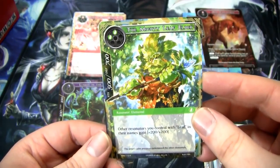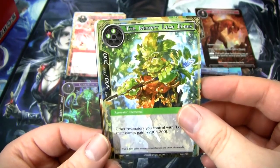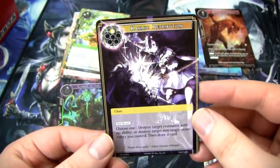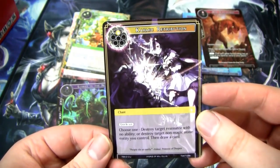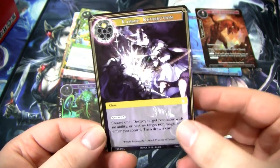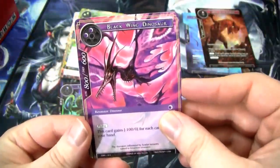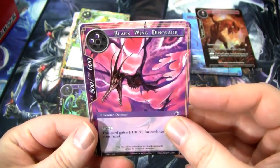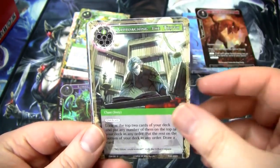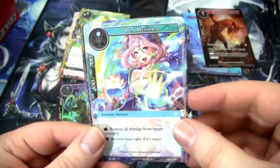We have the Mighty Leaf Elder as our rare — kind of like a Leaf Tribal card, probably will not make the cut. We have a Whales Martial Arts Tournament, followed by a Karmic Retribution. I'm still hoping for a God Pack or a non-guaranteed Uber. We have Black Winged Dinosaur, Giant Rabbit, another Approaching the Truth which is Shadow, Jewel Aura, Dr. Mermaid.